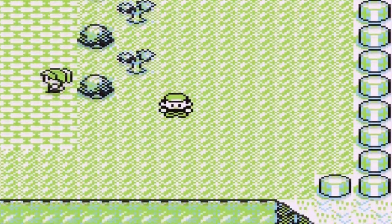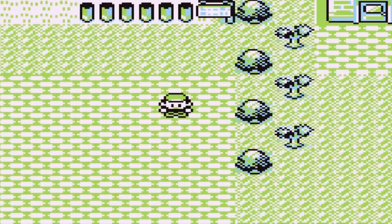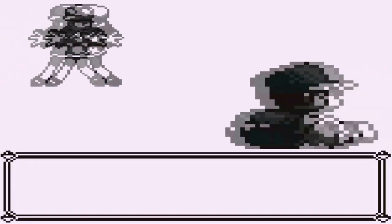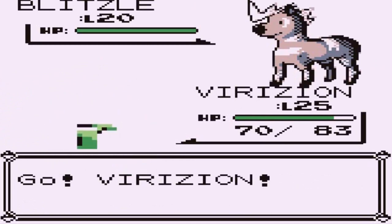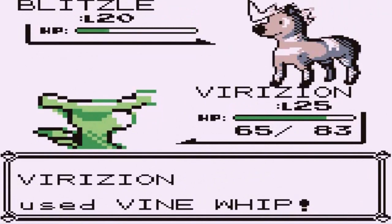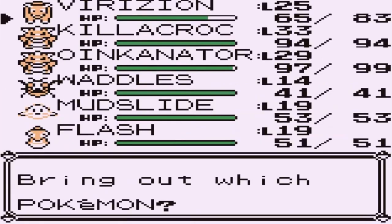There are a couple of trainers here, so let's beat them. Switching to Virizion — yes, I'm using a legendary Pokemon but I don't care. The trainer mentions going to the Pokemon gym a few times but losing. I think she lost to either Erika or Misty — Vine Whip takes her Pokemon down, then Double Kick finishes it off.